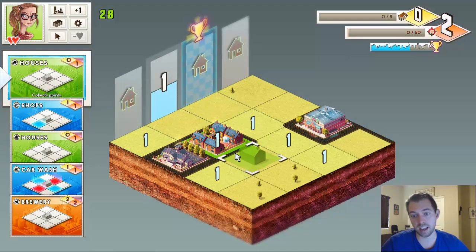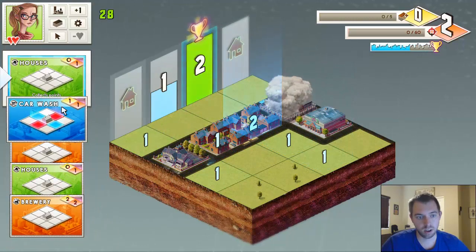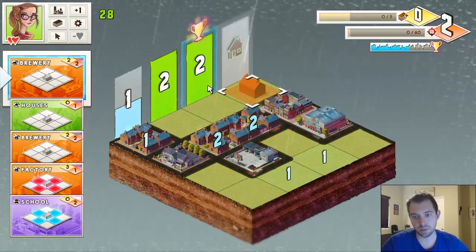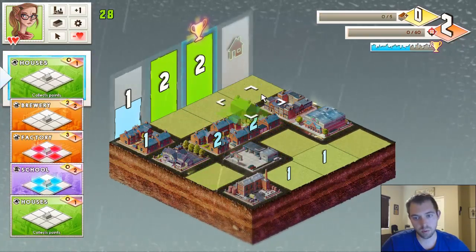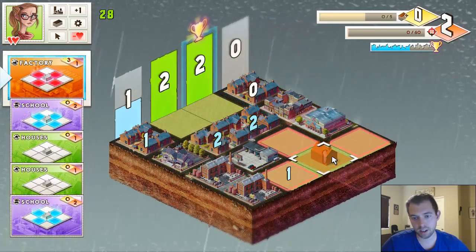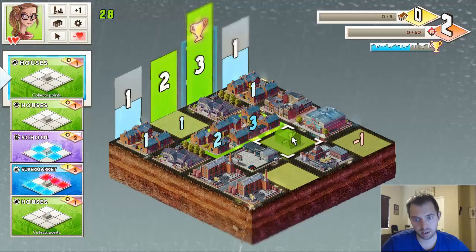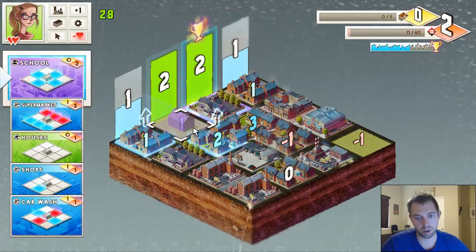We have to put this house down. We're going to put a shop here, then a house here, car wash here — it doesn't matter exactly how many as long as you fill them all up. Then a brewery here, a house here, another brewery here, a factory far away from everyone, a school here, and then a house here. We've got to place that there.